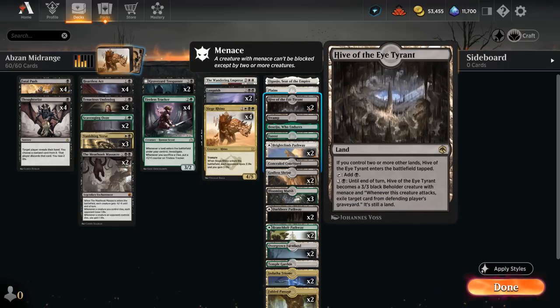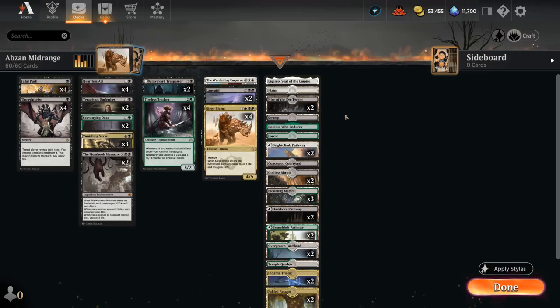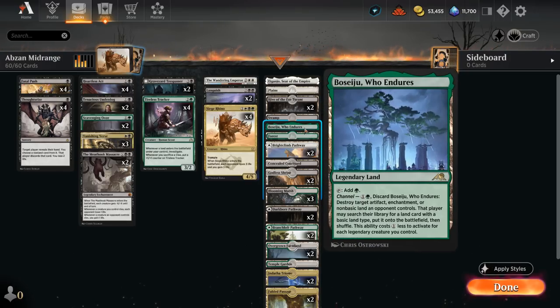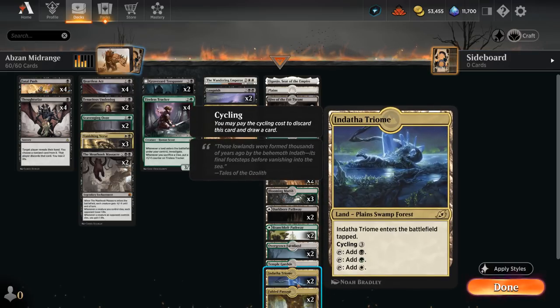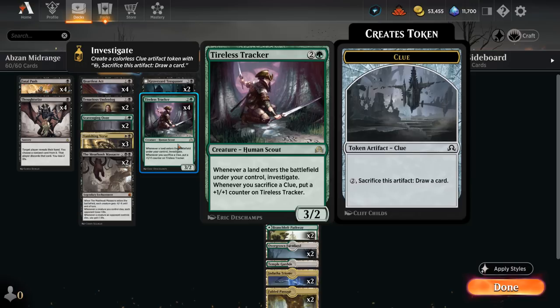We've got 2 copies of Hive as a creature land to apply additional pressure — great against control and can also hate on graveyards. We've got Eiganjo and Boseiju as channel lands: Eiganjo deals with creatures, Boseiju with artifacts and enchantments. We also have the Triome that can be cycled in the late game, otherwise great mana fixing. And as mentioned, Fabled Passage is great with Tireless Tracker, which also just wants a lot of lands, so we don't mind hitting a few extra land drops in the late game.